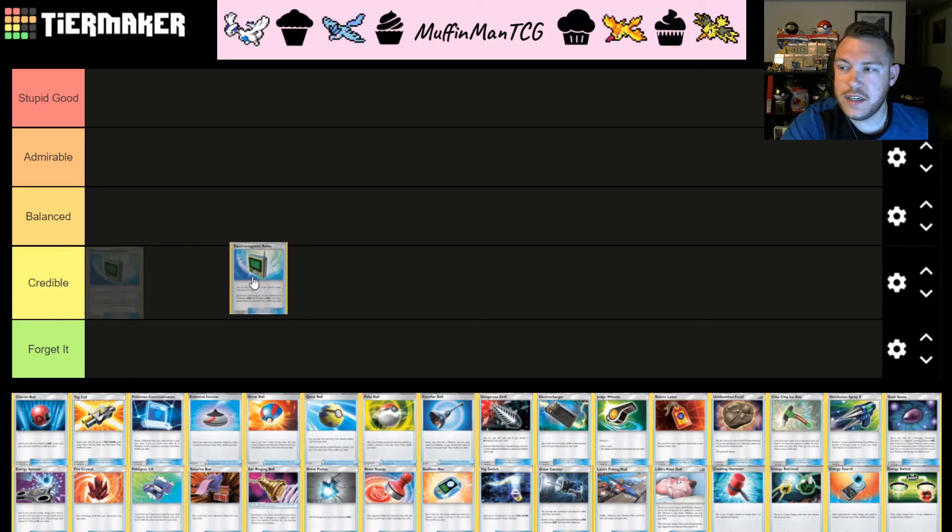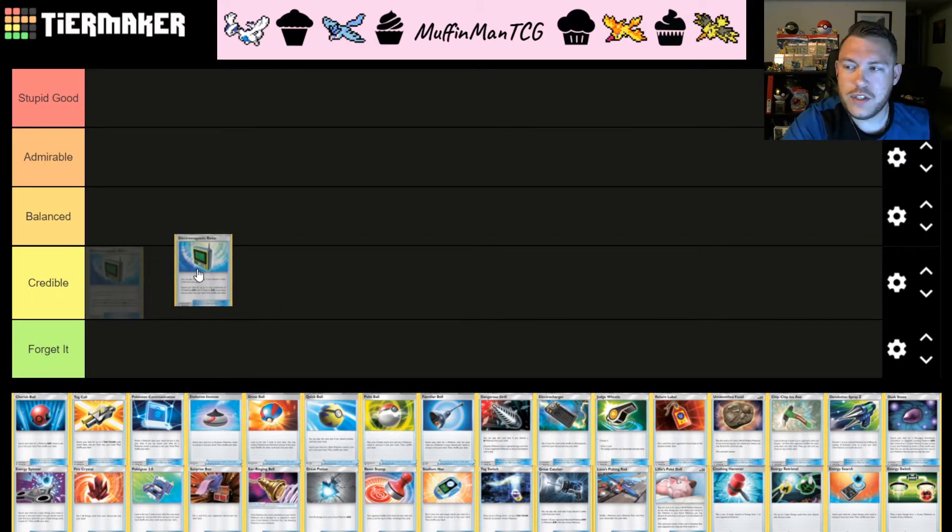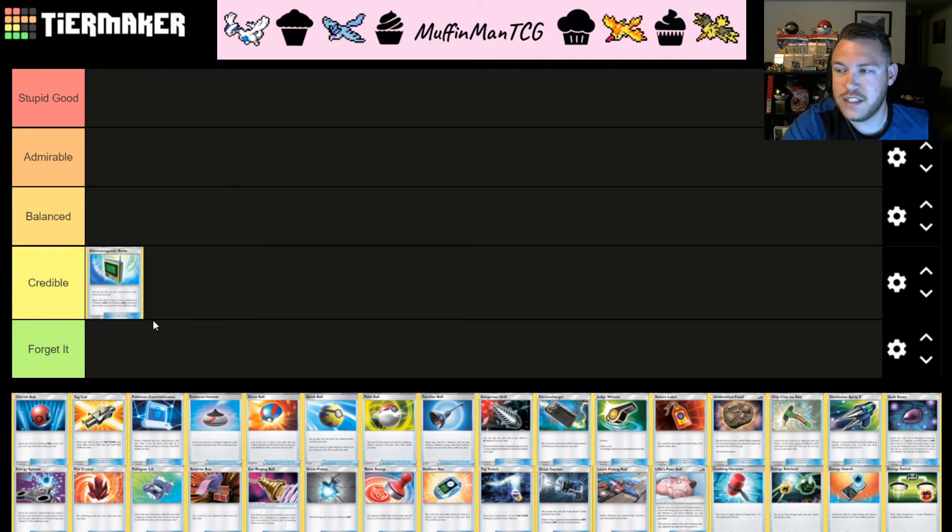Electromagnetic Radar isn't very flexible outside of Lightning decks, with the exception of decks that synergize with discarding. It's definitely between B and C tier. I think we have better ball search in the format right now, so I'm going to throw it into C tier. It could move up to B tier if Pikarom starts doing better, but it can only really go down since no more GX Pokémon are coming out.